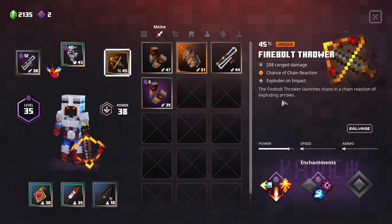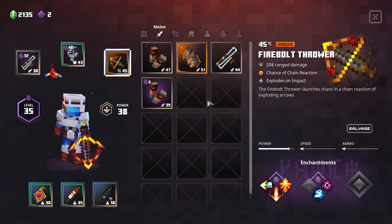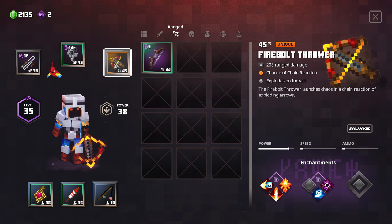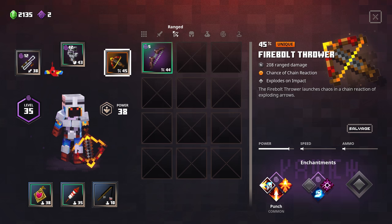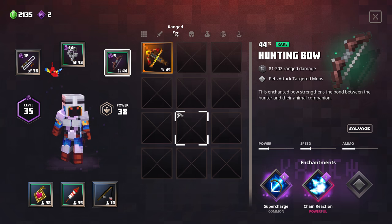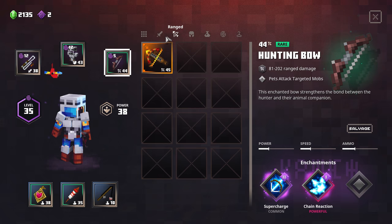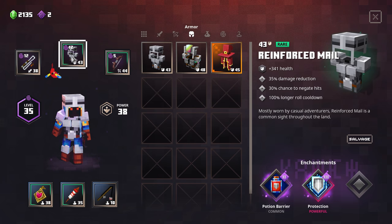We also have the firebolt thrower, which does 208 range damage. It takes the same amount of ammo as the other exploding bow - way more ammo - but it does exploding on impact damage and has a chance of a chain reaction. We haven't even enchanted it yet. We have tempo thief, gravity, radiance, shot power, and punch available. If I wanted to I could just use the hunting bow with supercharged chain reaction and not use three times more arrows. We also got some mystery armor - 444 health, plus 20% weapon damage boost aura, and 30% chance to negate hits, but no damage reduction.